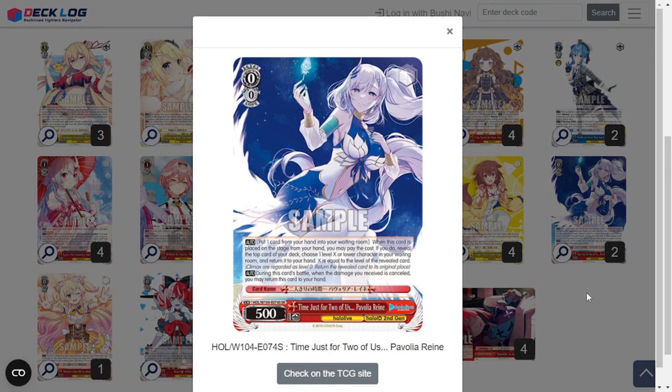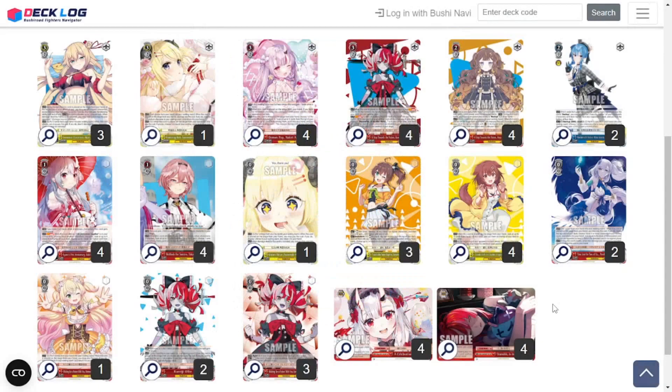Two copies of Time Just for Two of Us Pavolia Reine — 0-0-500. The price on this is much better than I expected; it was like $10 or $11 when it first dropped but it's like two or three bucks now, so much more affordable. When placed on stage from hand, you can pitch one card — if you do, reveal the top card of your deck and choose a level X or lower character in your waiting room equal to the level of the revealed card, putting it into your hand. Really good for getting back cards you need, especially climax swappers. During this card's battle, when the damage you receive is cancelled, you may return this card to your hand — so she could potentially just keep bouncing back over and over.